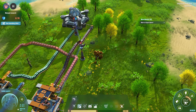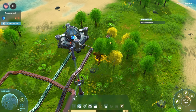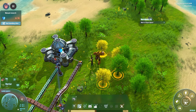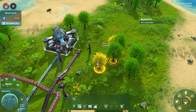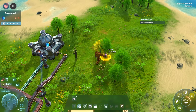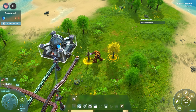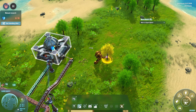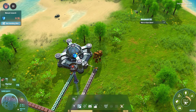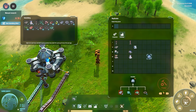Also, the fact that buildings stack — that was in the tutorial messages too. I'm going to clear some of these trees, but from my understanding of the tutorial, I should be able to stack another one of these on top and have it doing research. Theoretically, the matrix cube should travel into the next one automatically, but that still remains to be seen until we actually build another one and put it up there.